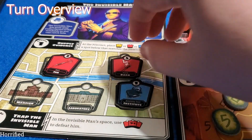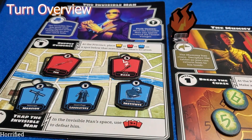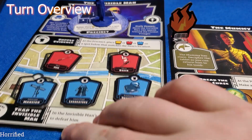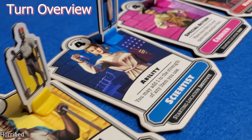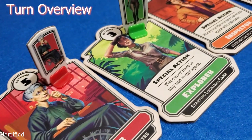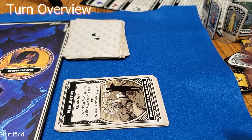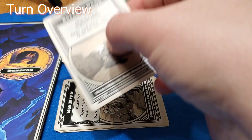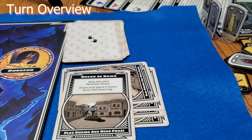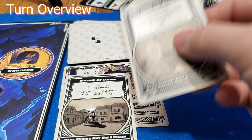The advance action is important to progress towards defeating the monsters. The defeat action can be taken if the hero meets the requirements found on the monster's mat. Many, but not all heroes, will have a special action on their hero badge. A hero's special action is also available to the hero. At the beginning of the game, all players receive one perk card. Throughout the game, there is an opportunity to get additional perk cards.